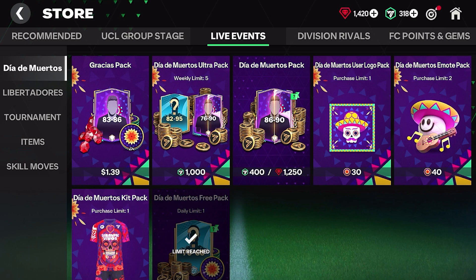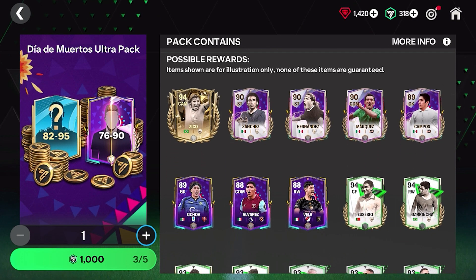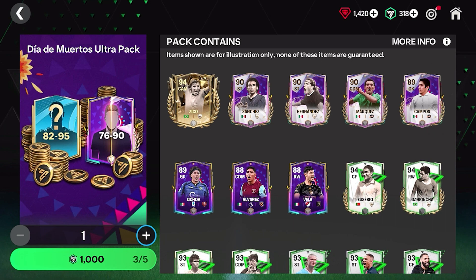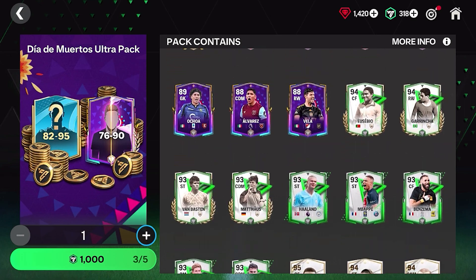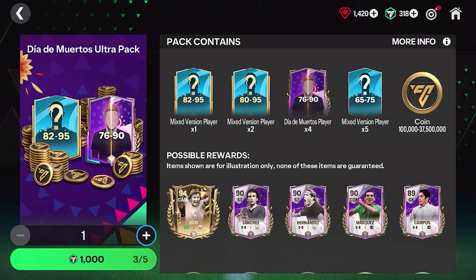Really quickly, let's show you what players are new. We have Sanchez, Hernandez, Marquez, and Campos — four great icons — and then tons of other great players. Of course they don't show everybody here, but there are tons of great players from the event.